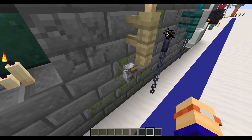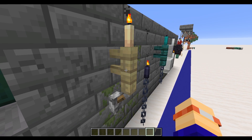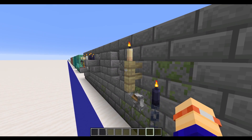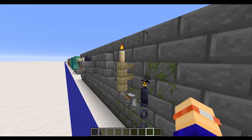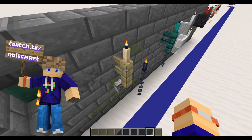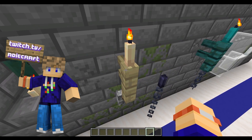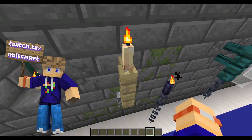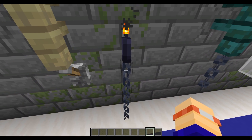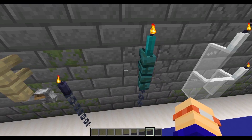Something like this again uses the lever to potentially connect up and then makes use of some fences to give you that basis to actually put the candle on. Because fences are four pixels wide, you get the candle sitting quite nicely on top. Of course with the chain blocks, you could just stand them on a chain and that looks pretty good itself.